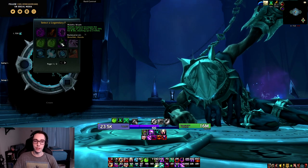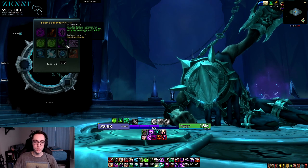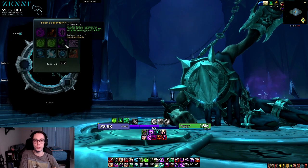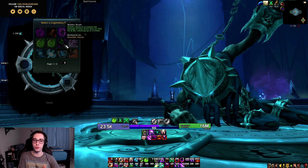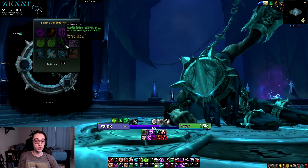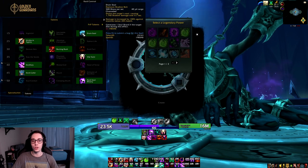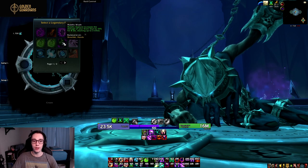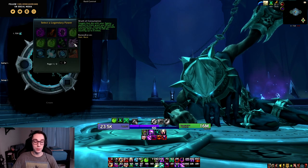Then we have Malefic Wrath, probably the strongest single-target legendary Affliction Warlock has access to right now. Malefic Rapture increases the damage of your Drain Soul by 25% for eight seconds, stacking up to three times. With this legendary, Drain Soul becomes your top damage-dealing ability on single target by a landslide. Your rotation essentially changes to maintaining Malefic Wrath uptime and draining soul with three stacks. Especially in execute range your Drain Soul will be even more insane. This legendary is completely busted currently and is the best choice on single target.